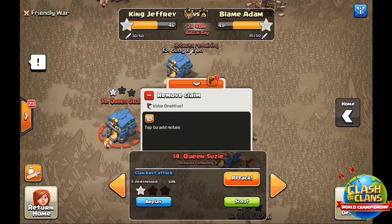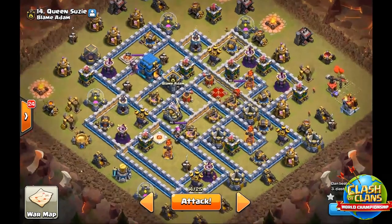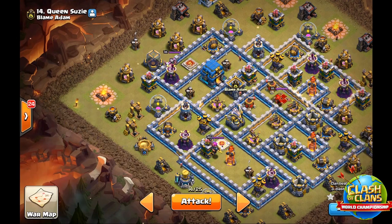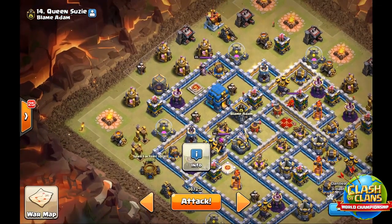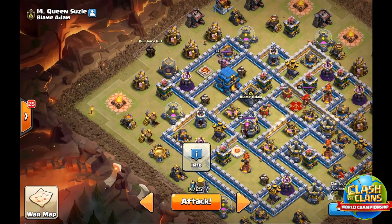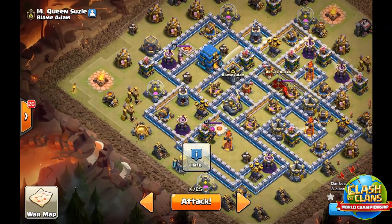Next up we chose number 14, and this is another qualifier's base — I think from the June qualifier. So we're going to do the exact same attack: Queen Charge from the 9 o'clock side, and we're going to Earthquake around this Expo, which should get damage off on the Town Hall and the Eagle and take a bunch of time off the Queen Walk as well. I'm going to funnel the 8 o'clock side with like a baby drag or something, King on the Builder Hut, and then Early King ability to take out the enemy Queen. The Earthquake is going to let the Queen into this core and eventually she's going to make it to the enemy Queen, which is a little bit far off, but she should be able to make it.